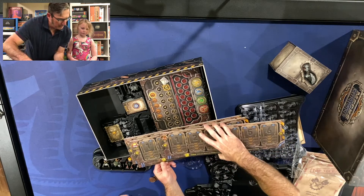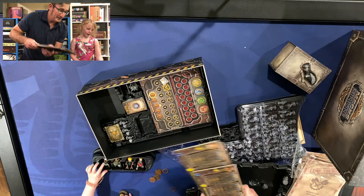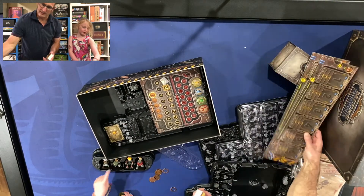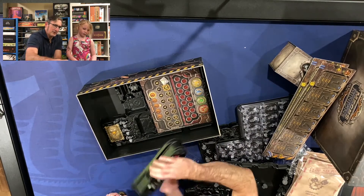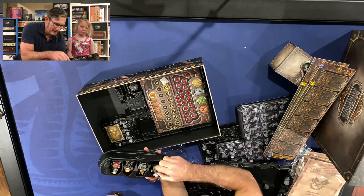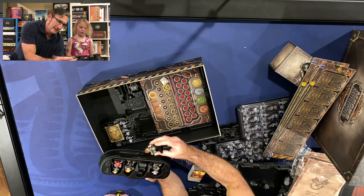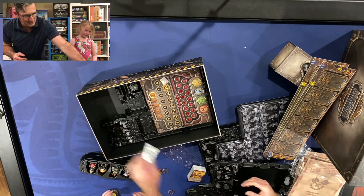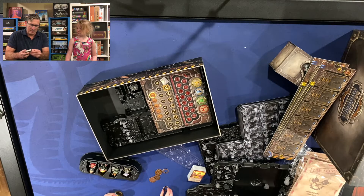We got Corki, Heimerdinger, Tristana, and Ziggs. Zelda likes these two characters the best - these are her favorites. Zelda likes Tristana, I think that is. Pretty cute - really nice pre-painted minis. Don't see that a whole lot these days, especially at this price point.